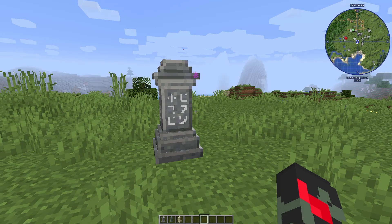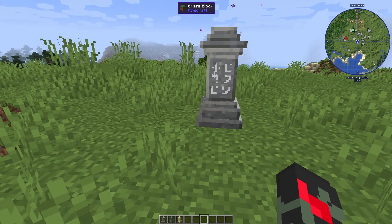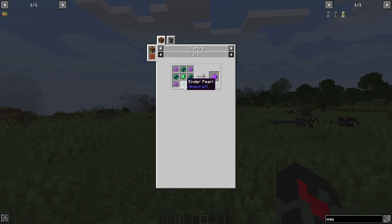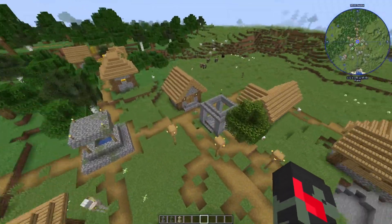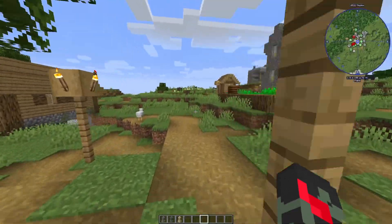Waystones also lets you tweak settings — for example, you can make teleporting cost XP to make it harder. As for finding them, the general way is that if you go to any village, you'll almost always find a waystone there. Sometimes you also find waystones randomly in the world.